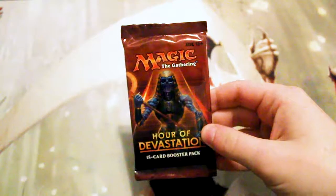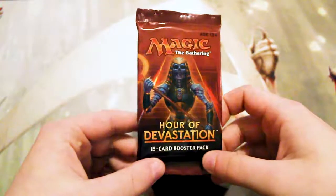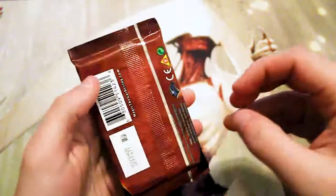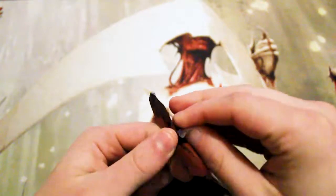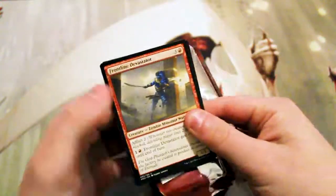Welcome to the next episode of our Cracker Pack series. Today we are opening up a newer set, just in the last year — Hour of Devastation. If you're a Standard player, hopefully you'll enjoy this one. There's really not too much value in this set; Nicol Bolas is still the highest card, so hopefully we'll pull something along those lines.